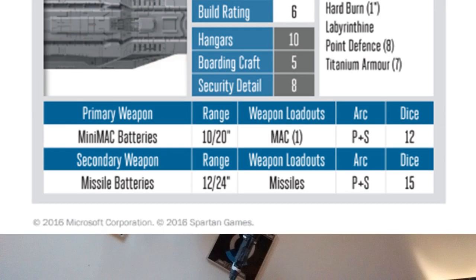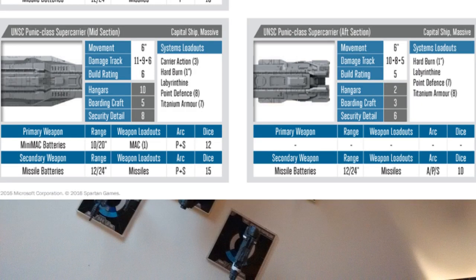The mid section features a unique set of mini-MAC batteries, which are perfectly capable of damaging small ships on either side of the Punic. The majority of the firepower can be found in the missile batteries in the mid and rear sections of the ship, which can be combined to create a pool of 25 dice, more than enough to damage any ship.